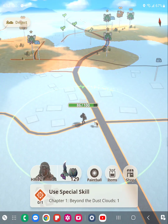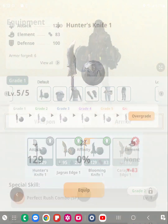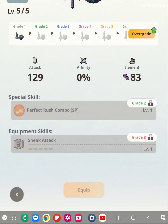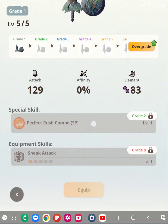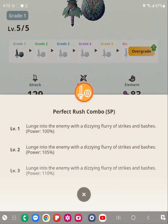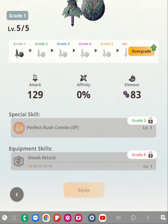Special skills are skills that the early weapons have after you've leveled them up to a certain grade. This one begins at grade 2, and this special skill is Perfect Rush — the Perfect Rush combo. You can see here that it gives 10% additional power at level 3.